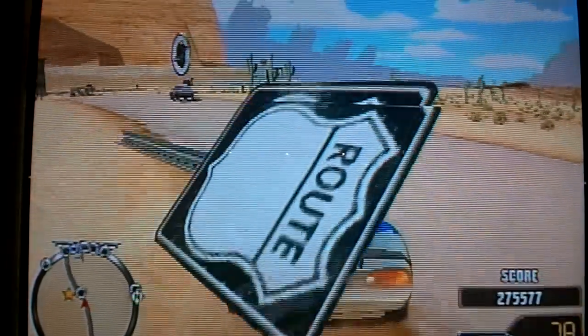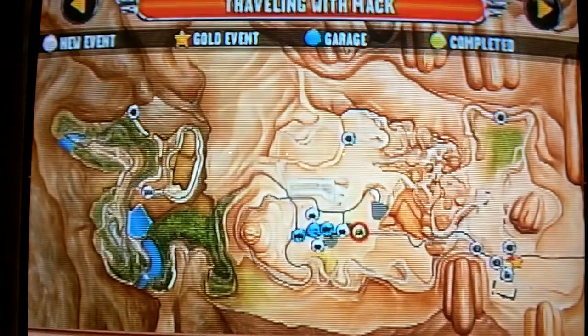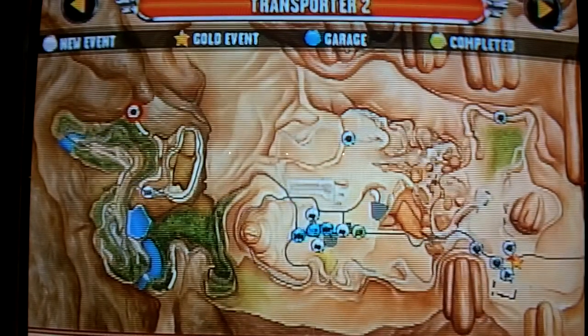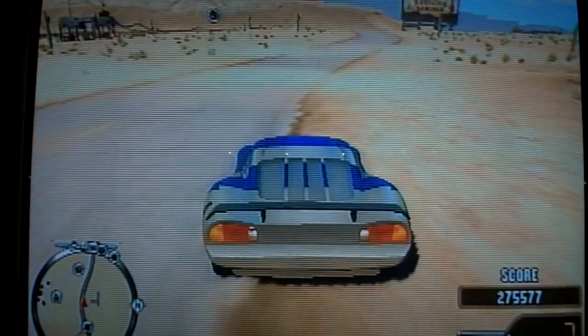Then we have the Tailfin Pass area. I'll just show you what the map looks like — you've got to pause and select map. This is the Tailfin Pass area, and the gold event is the rust bucket race. We have no completed things except Mac, of course. Next time I'm sure you guys will do the first race with you guys. See you guys then.